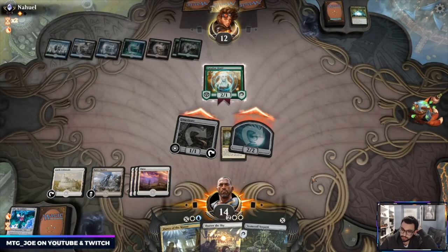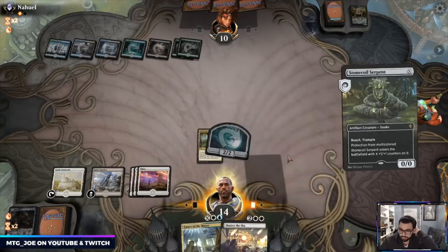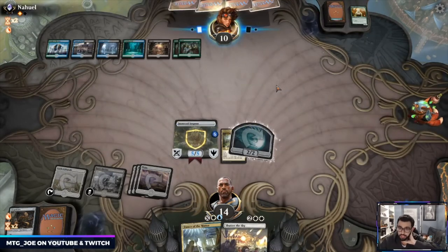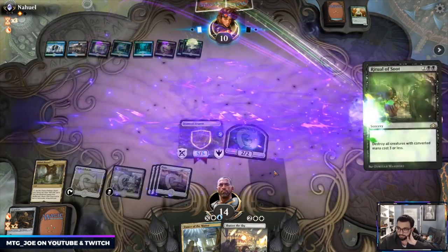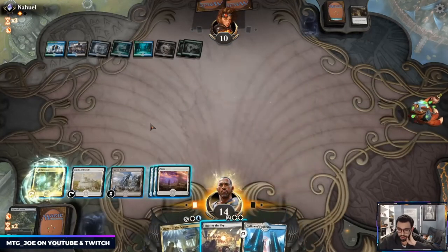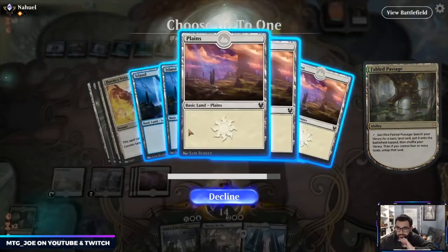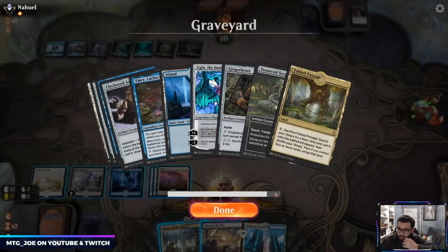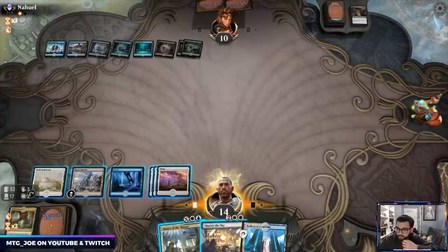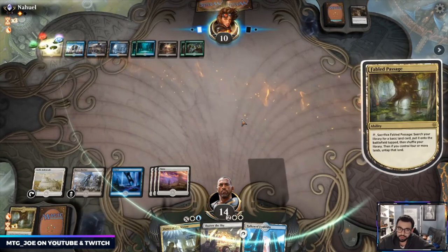See if they want to take the block. I was hoping they kind of baited into that — I want to make this bigger. Okay, so we get the Lovestruck Beast back; that allows us to ritual if need be. I think I want to wait so I can Conqueror's Death with it. Let's just make a token this end step. If they play out something big I can shut off a planeswalker.